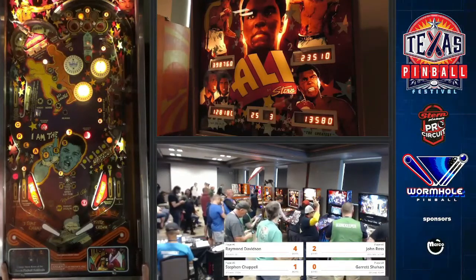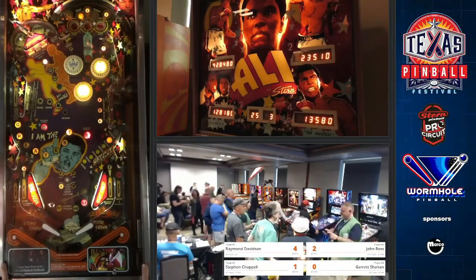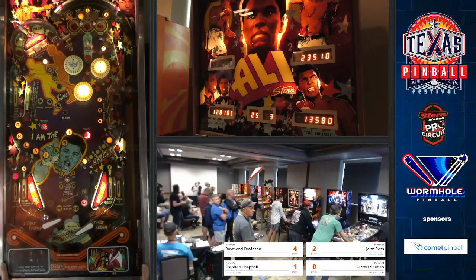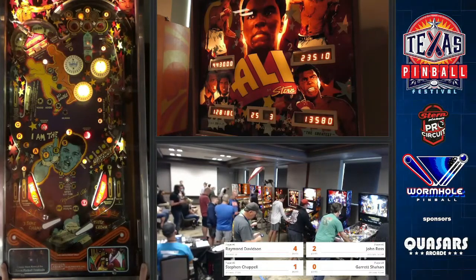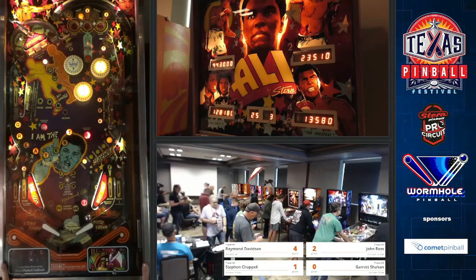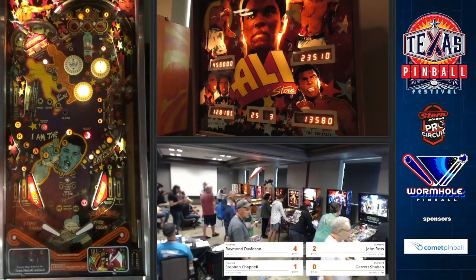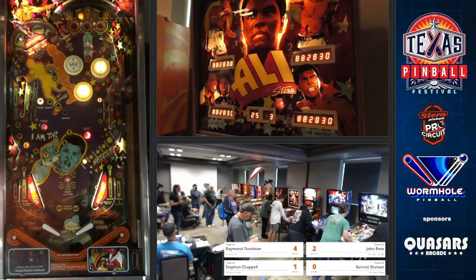He's got his multiplier up now — he's got 5X. He's going to try and collect. Nope — just a hair low. Just a hair low again. He's banking that off. Going to try one more time. I would just go for the greatest there — basically if it's on the right flipper, just go for greatest. Great ball, got a little ahead of it there. Really good ball. But you can see even Raymond is struggling with making that collect shot because of how tight that shot is. It takes a while to get dialed in because it's so narrow.